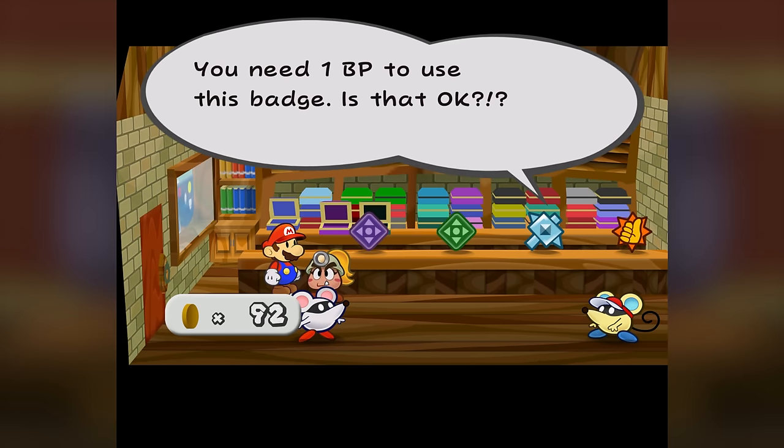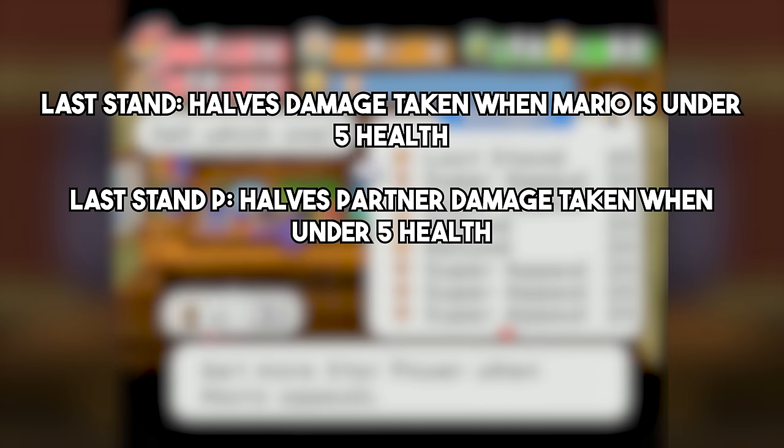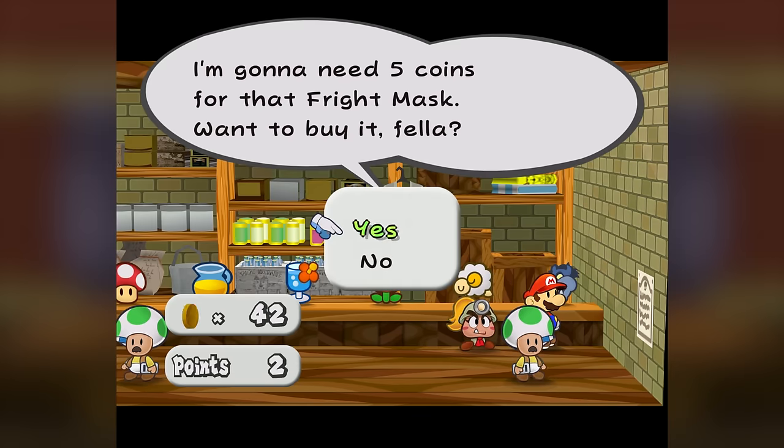I went to the badge shop, sold a couple extra Super Appeals and Refund badges, and with that money I bought Last Stand, Last Stand P, and Unsimplifier. I also went ahead and bought a couple Lifeshrooms from the Westside item shop, and then some Fright Masks from the regular item shop.